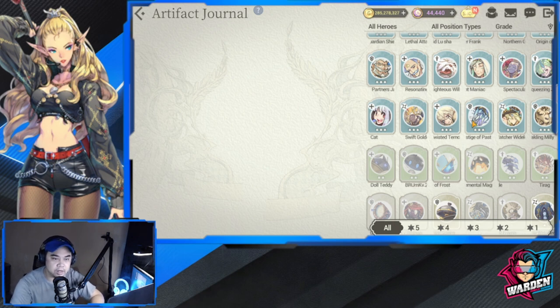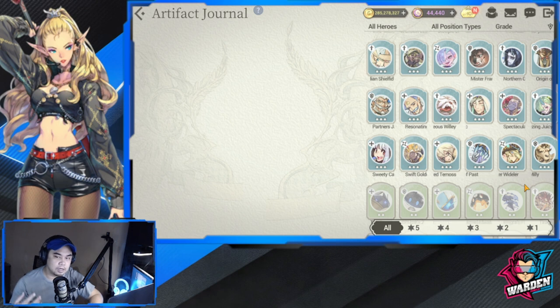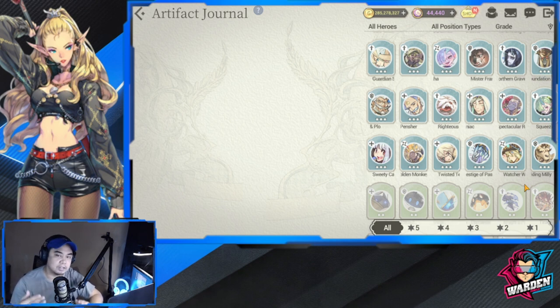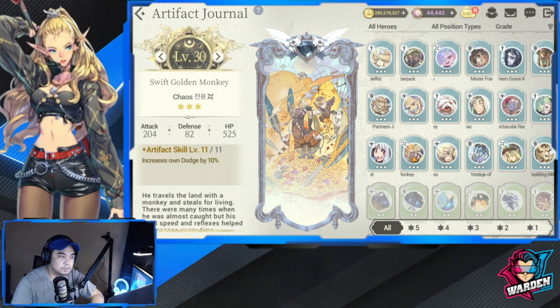We'll start first with the rare tier, which is the teal colored category. I'm going to point out artifacts that are basically useful in relation to their rarity. Rare is the bottom tier of artifacts I think you should use, because they're easy to enhance — lots of copies — and yet sometimes they provide value, especially if you don't want to summon for artifacts right now.